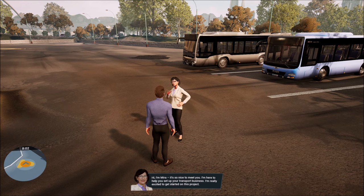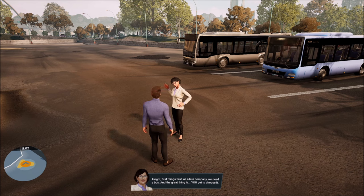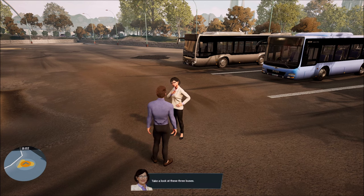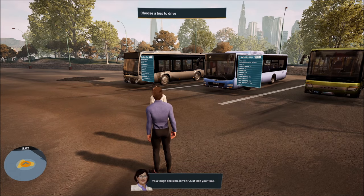Let's move over to Mira. 'Hi, I'm Mira. It's so nice to meet you. I'm here to help you set up your transport business.' First things first — as a bus company, we need a bus, and the great thing is you get to choose it. Take a look at these three buses. It's definitely going to be a tough decision.